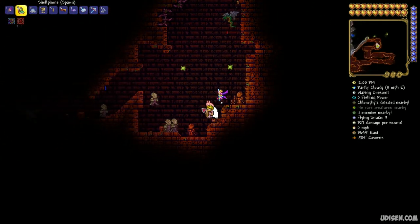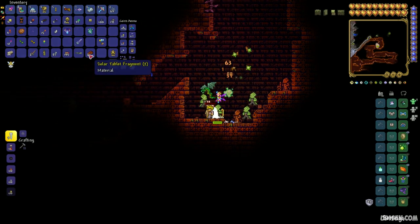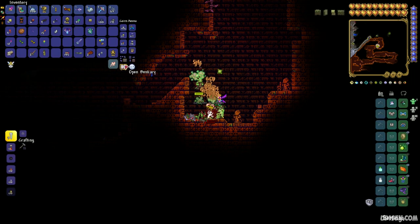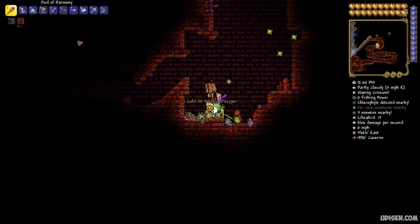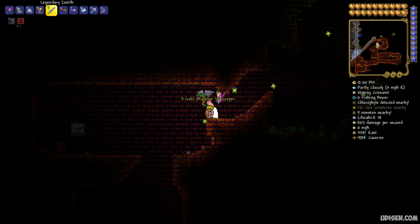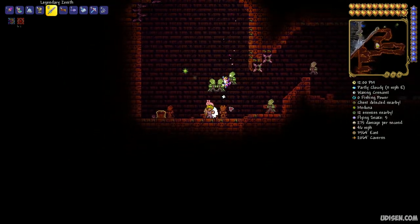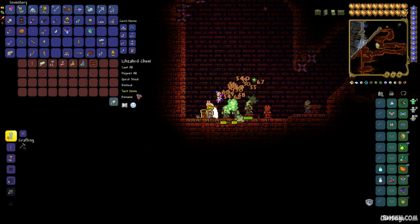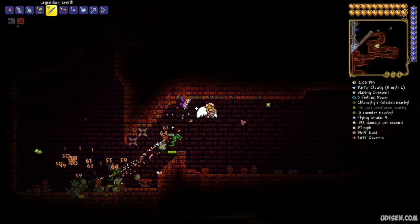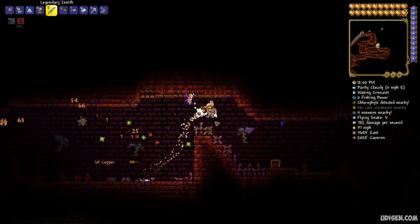Inside the temple, pay attention and kill different creatures. Collect solar tablet fragments — you need at least eight pieces. You will need this, trust me. Also, you need a good weapon. Explore the chests here as well. Collect the solar tablet or solar tablet fragments and also find the Lizard Power Cell.